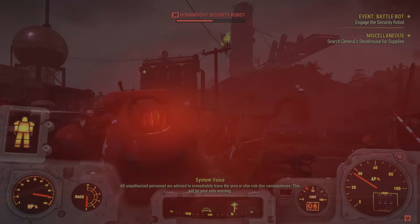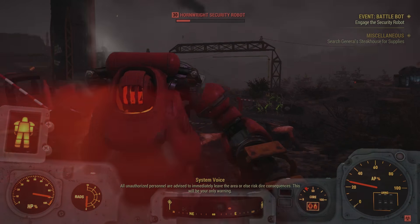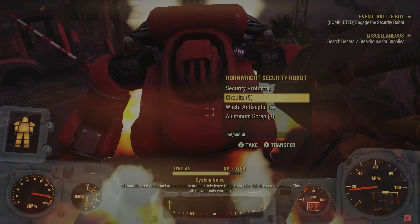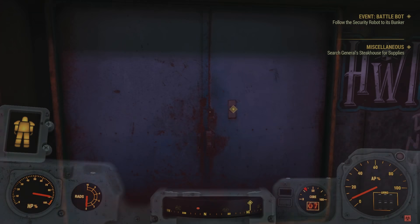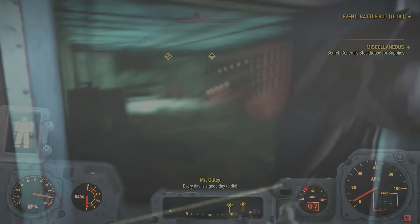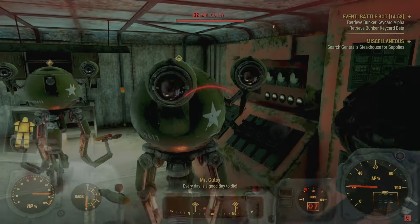Just like this sentry bot, which can deal quite a lot of damage — I'm quite lucky here, it didn't do a lot of damage to me. But yes, I find this easily the best weapon in Fallout 76 at the moment. Obviously it's not as powerful as the mini nuke, but for melee weapons it's very powerful.